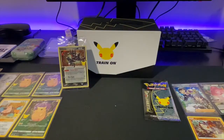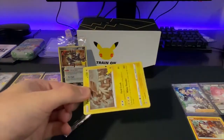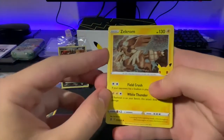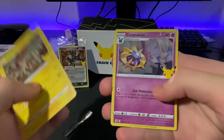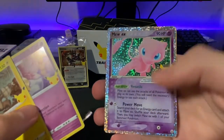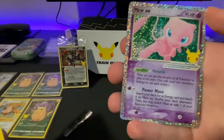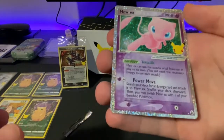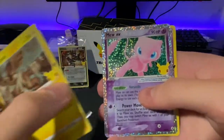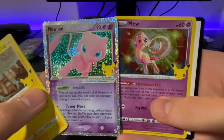It's all coming down to this, ladies and gentlemen — the very last pack. I see something. Zekrom, Cosmoem, into the Mew EX. Let's go! Such a beautiful card. The EX cards are so old — from 2006 this card is. Obviously it's a reprint, but you know what I mean. Into the Mew. What do you know? It was meant to be.